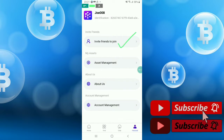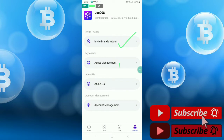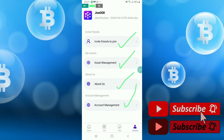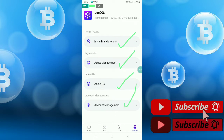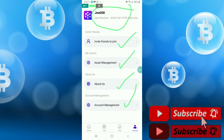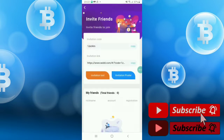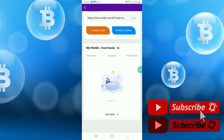In the personal section, you will get options for find, invite friends to join, asset management, about us, and about management. In the upper section you will get your identification. The invite friends option I already showed.